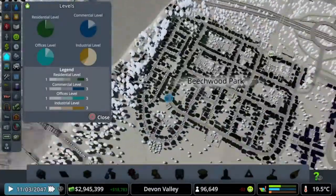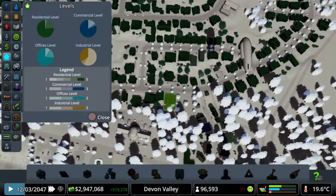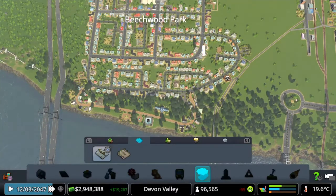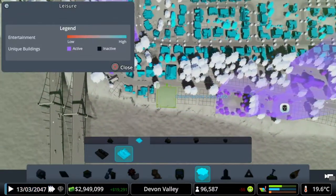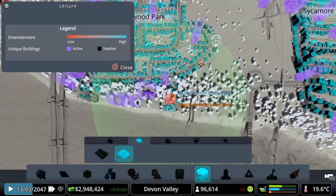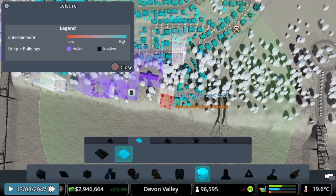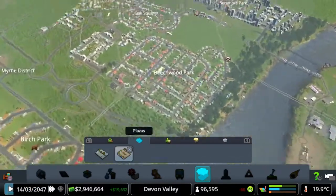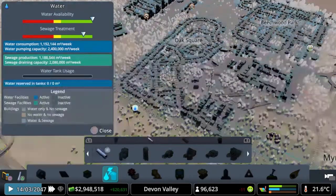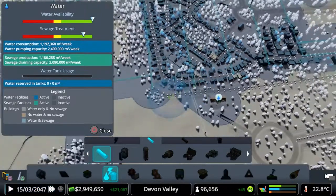Beachwood Park should be okay upgrade-wise because they've got a lot of stuff anyway. It's probably just these newer ones. Plazas — we've not got any plaza down here, I know that because I haven't actually been placing them. We've got lots of parks though. So we're going to put a plaza right on the end by these houses. We could do a second one there. We're going to wait and see whether they upgrade. We need to add water and make sure these are all connected up with piping. You can hear all these people upgrading.